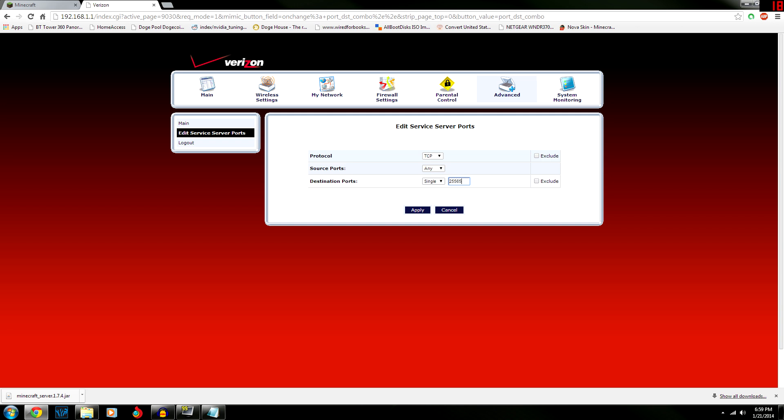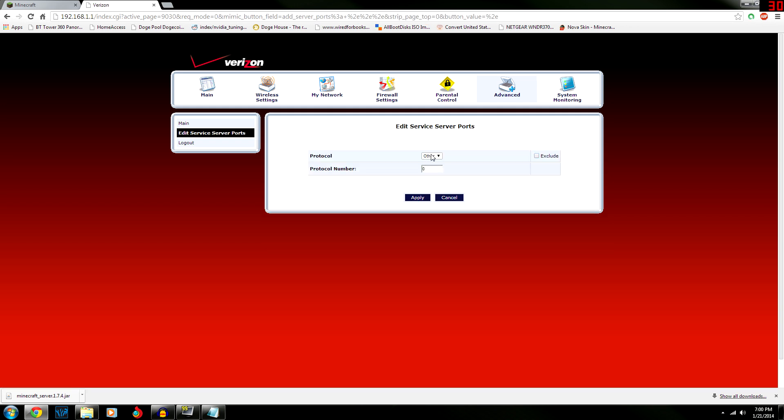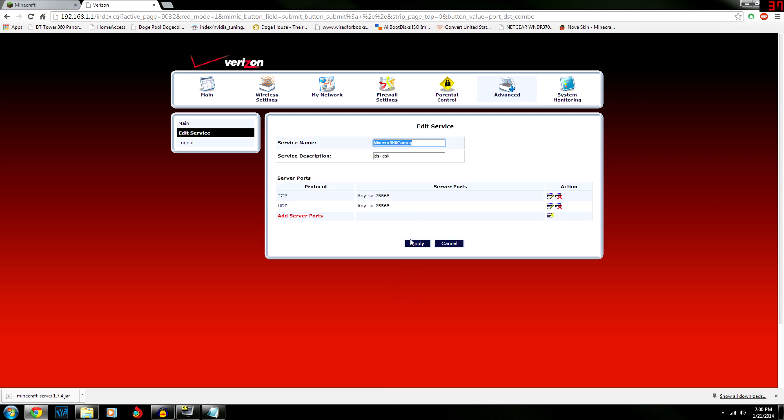Select TCP, 'Any Single', and enter 25565 for the port. Then click 'Apply'. Do the same thing for UDP — 'Any Single', 25565 — and click 'Apply' again.